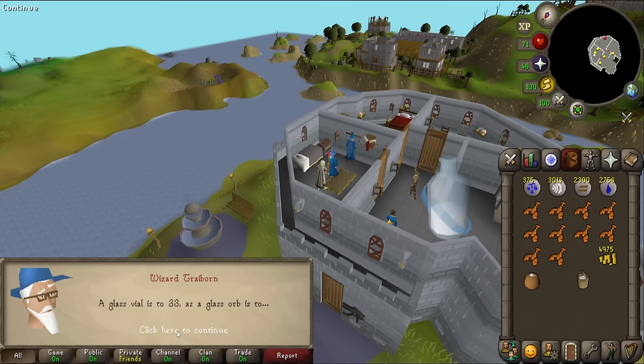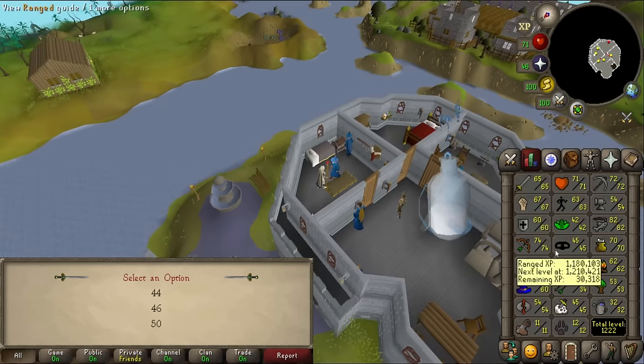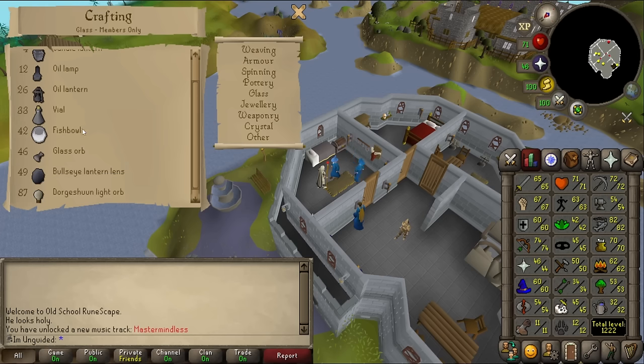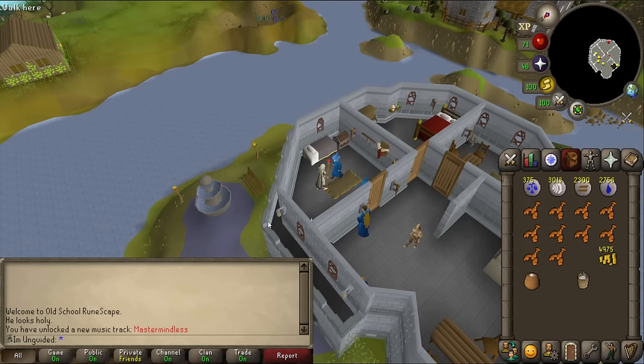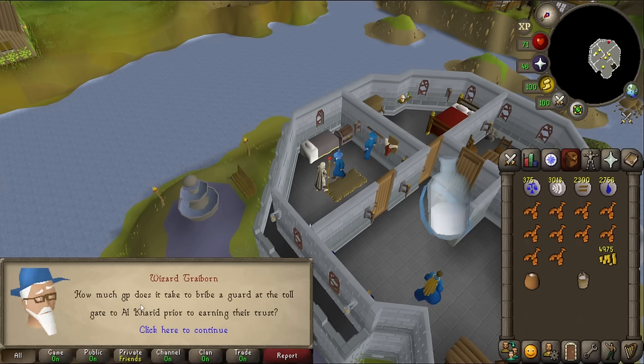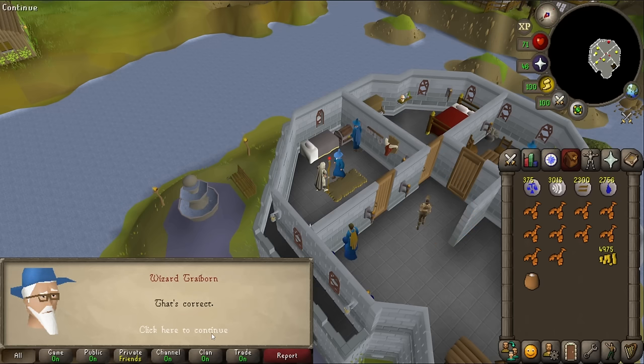A glass vial is to 33 as a glass orb is to... I'm taking a picture on my phone because I don't understand it. I bet that's the level at which you can craft it. Opening the menu just closed me out of the chat dialogue - I thought I had to do it all again. But checking: a glass vial is level 33, a glass orb is level 46. Luckily it just kicked me back to question three. The toll gate to Al-Kharid is 10 GP. Done - all three answered. The milk has now been enchanted.